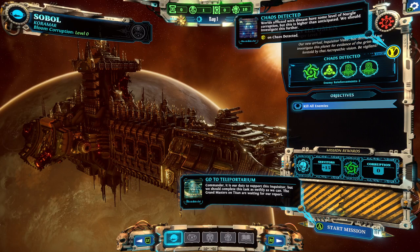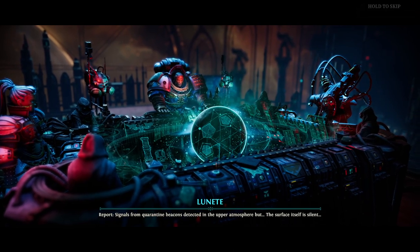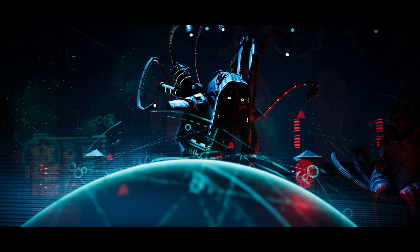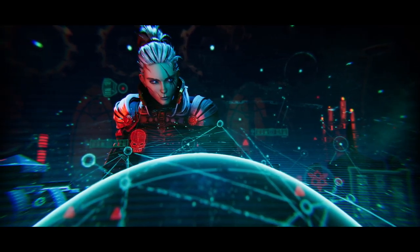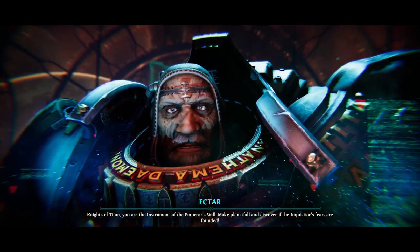There are no other options at this point but to start the mission. We're still being railroaded down the new player experience path — it's technically still the tutorial, I suppose. Quarantine beacon signals have been detected in the upper atmosphere, but the surface itself is silent. Knights of Titan, make planet fall and discover if the Inquisitor's fears are founded.